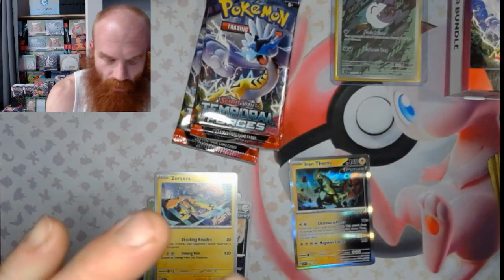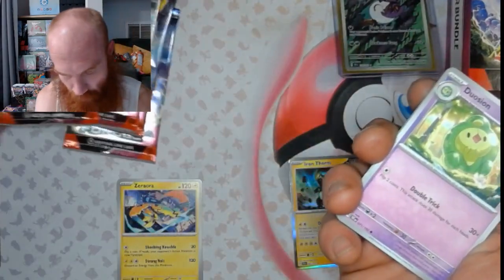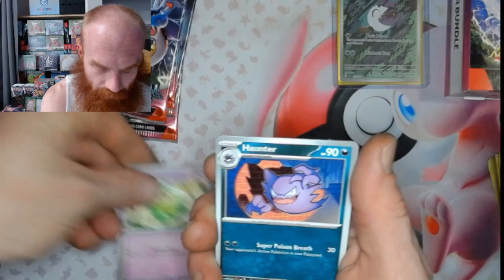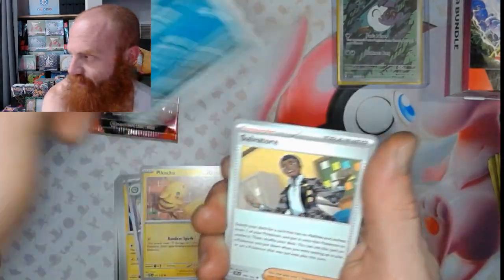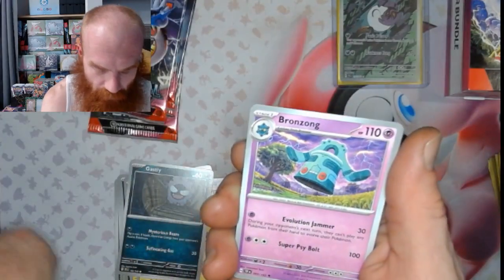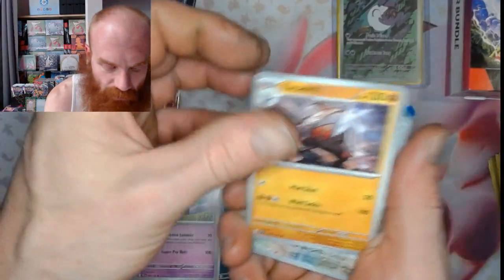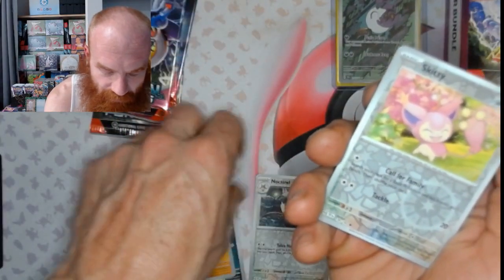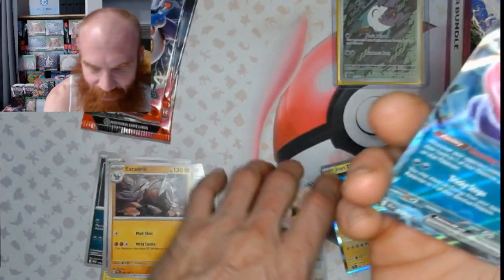All right, second pack. We got Duosion, Haunter, Pikachu, Ghastly, Bronzong, Excadrill, Noctowl, Skiddo, and Gengar EX. All right, nice hit there, nice hit - double rare.